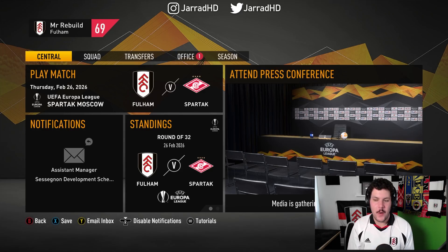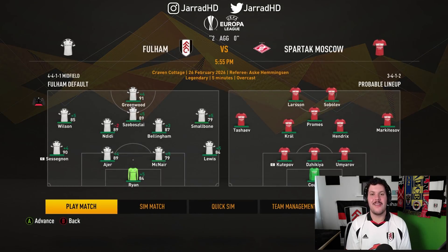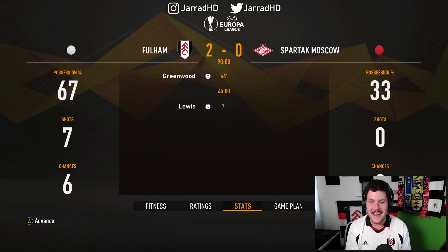Back at the beautiful Craven Cottage taking on Spartak Moscow. We do have the two-nil advantage. The round of 32 second leg is another two-nil win — four-nil in aggregate. You look at those stats: seven shots to zero — that is pure domination. Mason Greenwood and Lewis with the goals. That is beautiful.